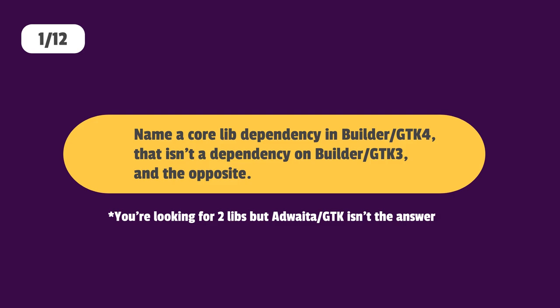Name one core dependency in the GTK4 port of Builder that wasn't a dependency on GTK3 Builder, and the opposite.